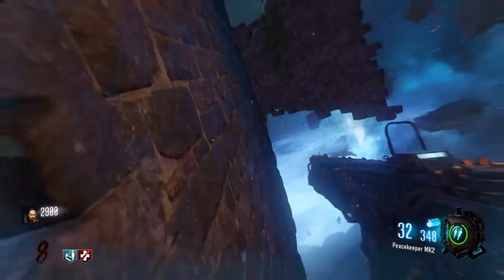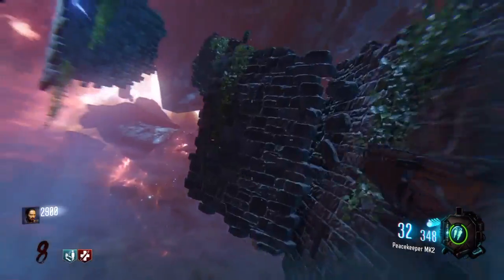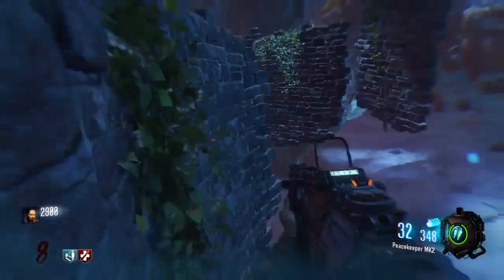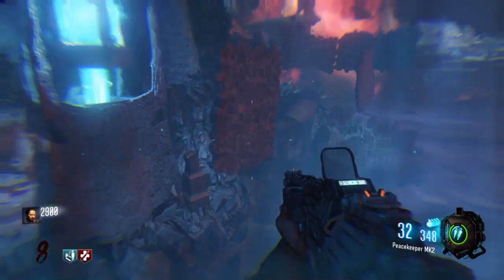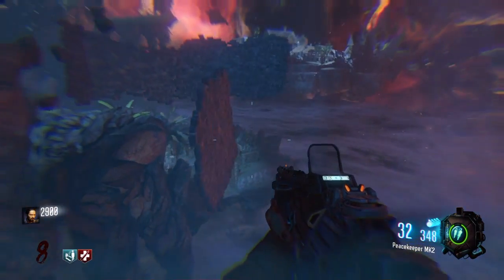Now once it comes on you want to run through that crack like I did and you're able to wall run, like if you're trying to get the free perk. Now for those of you who don't know what the free perk is, it's basically where you're able to wall run along this course and at the end you're able to pick up a free perk.